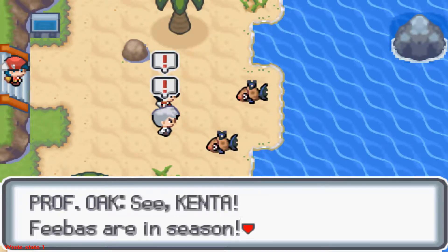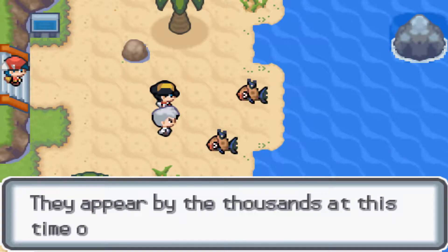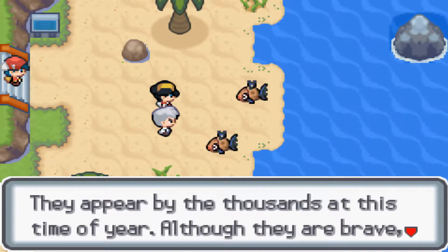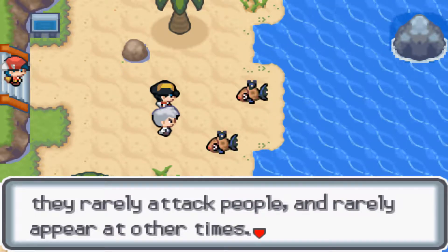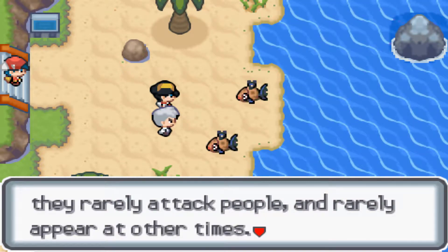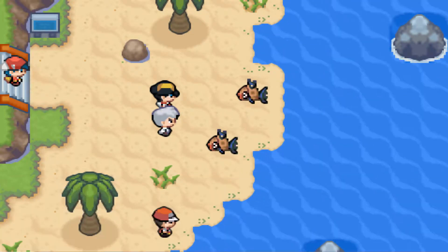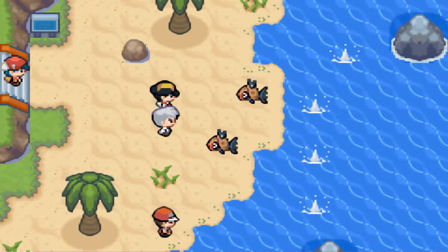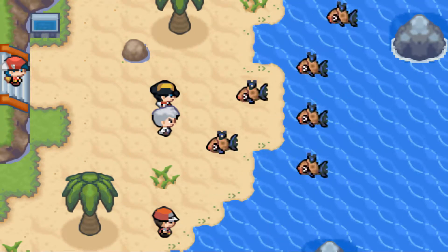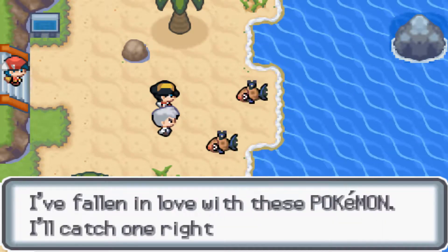I just saved here and we see Ethan — that's his name I think — and Professor Oak, or how I like to call the young guy, Gold. Oh... Kenta. I thought it was Ethan.